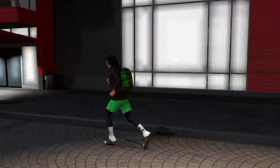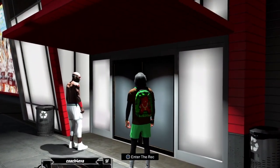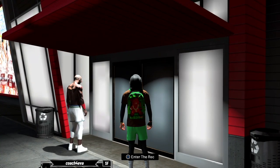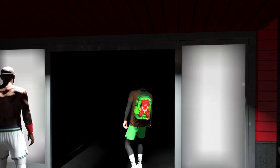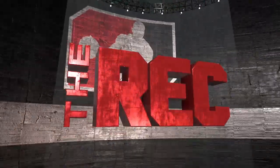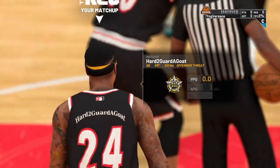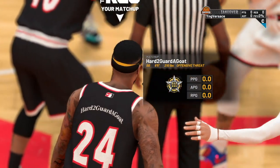Alright, so all you want to do is just load up on any build, any archetype — none of that matters. All you want to do is just go over to the rec center. It's right here in the neighborhood. Go to the neighborhood, go to the rec center, and enter the rec. Now once you enter the rec, it's gonna put you with your teammates and you'll load up instantly. Just sit through all of the introduction animations.